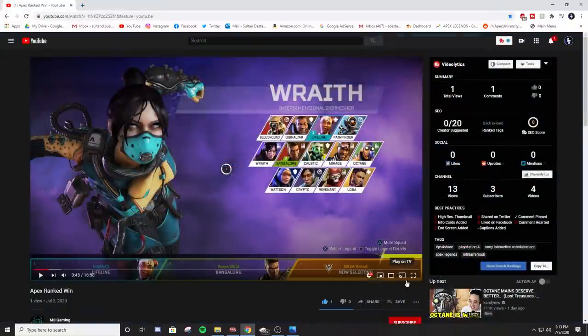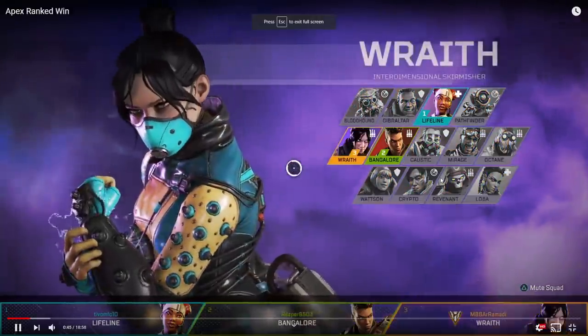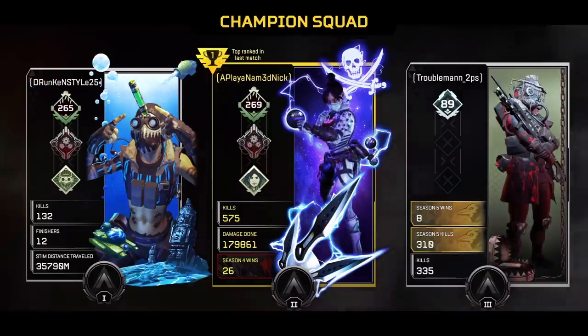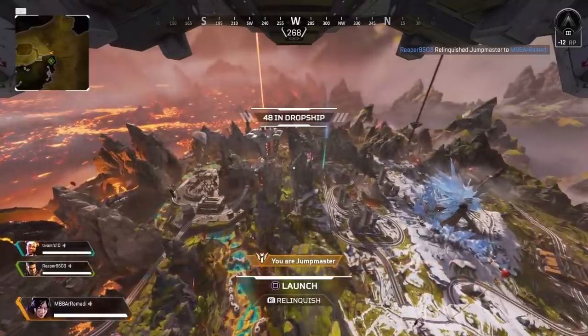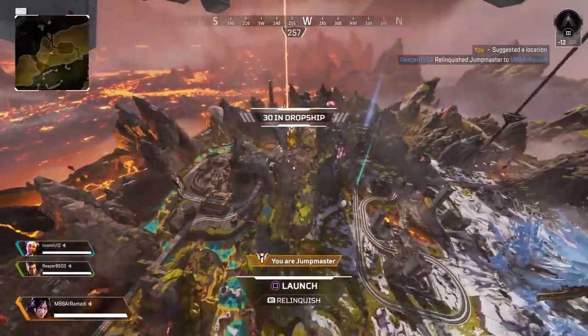This gameplay is an actual ranked game, a full game, so I'm excited about that. It's a silver lobby, he's got a full three-stack. He is silver three and he's playing Wraith, so I can give him some good pointers since I'm a Wraith main. This is the newest split on World's Edge.